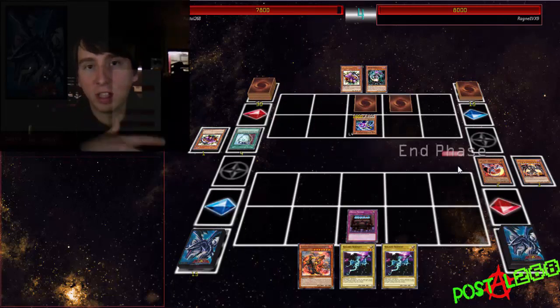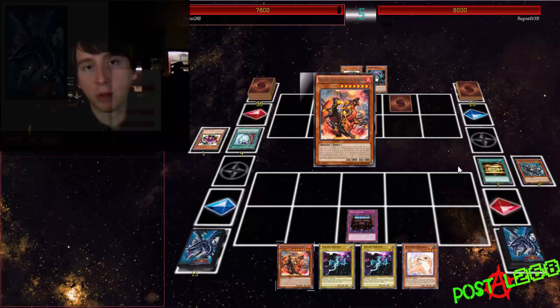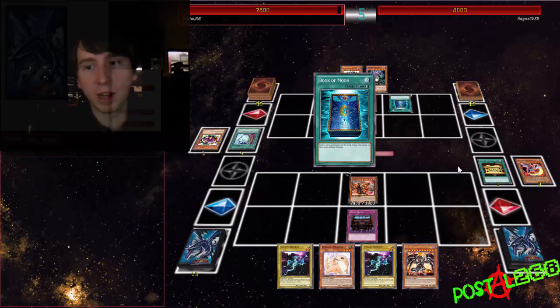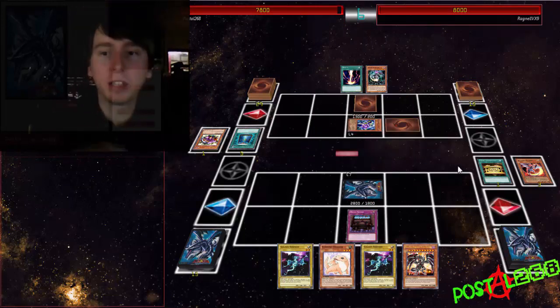One of the things I did was I took out one of the Dragon's Mirrors and put in Dark Matter Dragon in my extra deck instead. That skimmed out one card from my main deck and gave me room for him in the extra deck.